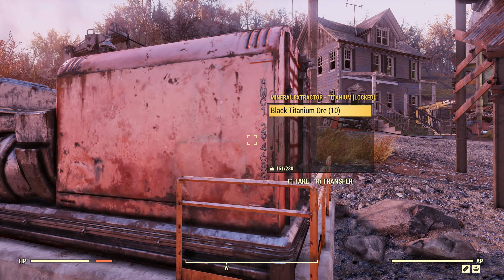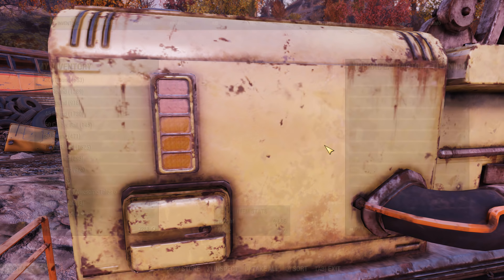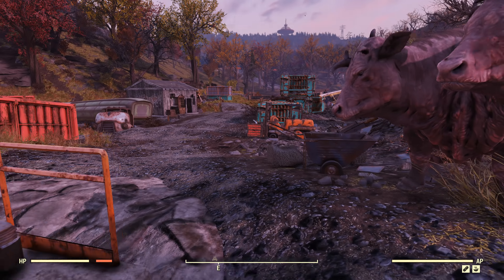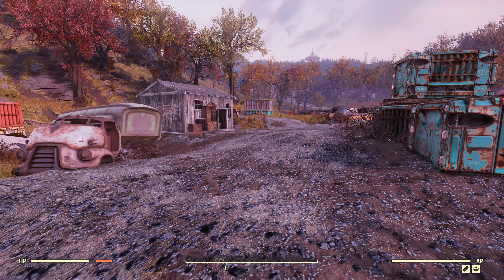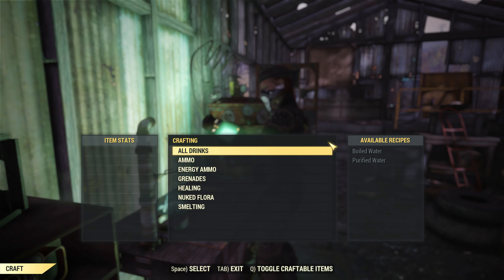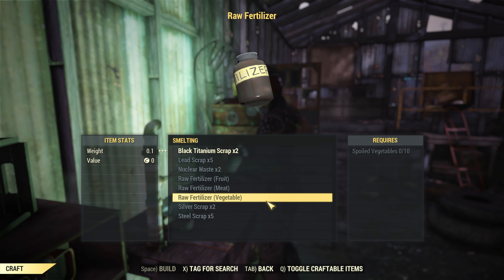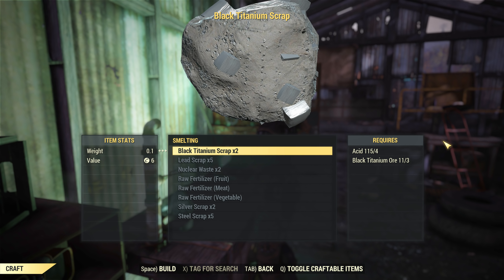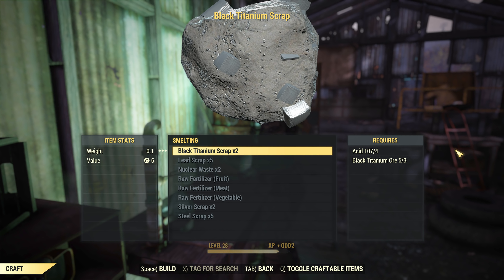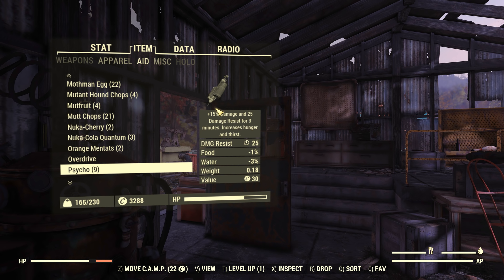This was pretty disappointing for two reasons. First up is the fact that this isn't a lot of resources. It turns out there's also a limit to how much the extractors can hold — I had maxed out the capacity on these, and they had just stopped gathering after that. On top of that, the black titanium extractor digs up ore instead of the scrap itself, meaning you need to head to a chemistry workbench and combine the ore with acid to turn it into usable scrap. 10 black titanium ore ends up yielding you 6 black titanium scrap, leaving a single piece of ore left over. This is inconvenient and just adds to how slowly you gain resources.